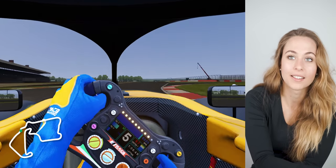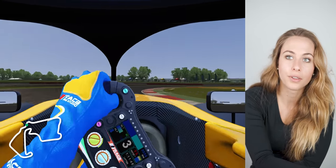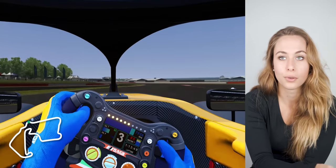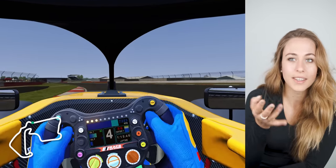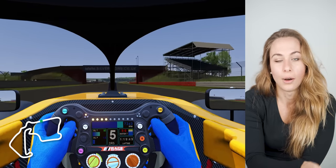Then you have Maggots and Becketts. It's flat in fifth gear, then you lift and shift down to fourth, and then for the last one you shift down to third again. I think you can also do it in fourth actually in the simulator, but it depends on how quick you arrive.